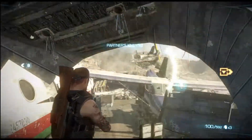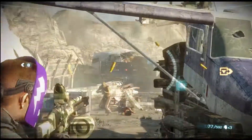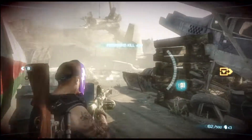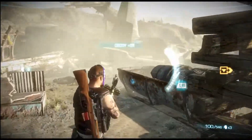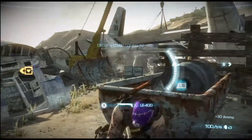Have your guns reloaded as soon as you come down. Straight ahead you get two guys here, and there's a guy up on the corner that likes to jam you up. From this point it's just a matter of using cover as we work our way down the path.